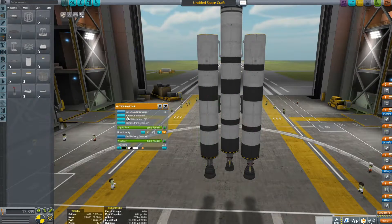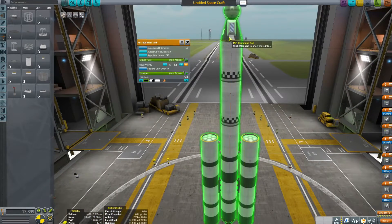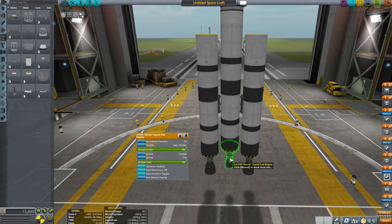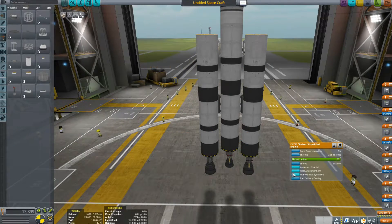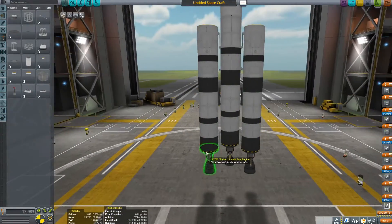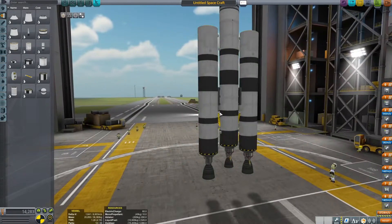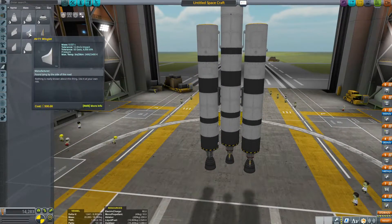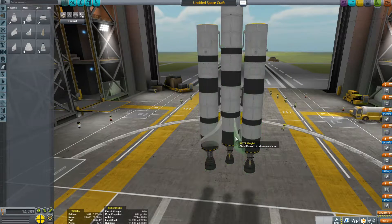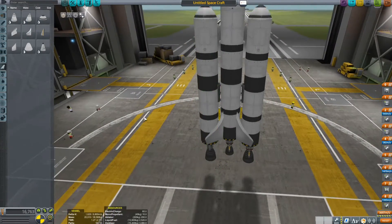You know our classic moon rocket here. Auto strut - that's a great thing. Auto strutted all together. I still put the struts on just to make sure. We'll actually strut them just for realism and security. Fuel lines to suck from the outer tank to the middle tank, so when we decouple those, our main stage stays full. As we always know, we've done this before.